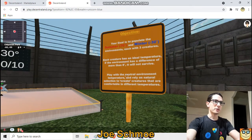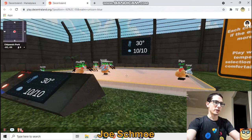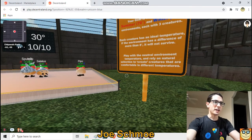Objective: your goal is to populate the summer and winter environments with three creatures. Each creature has an ideal temperature — if the environment has a difference of more than eight degrees it will not survive. Play with the neutral environment temperature and the neutral areas over here, and rely on natural selection to create creatures that are comfortable in different temperatures.